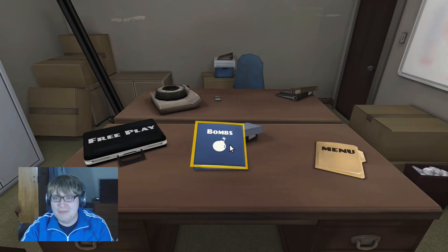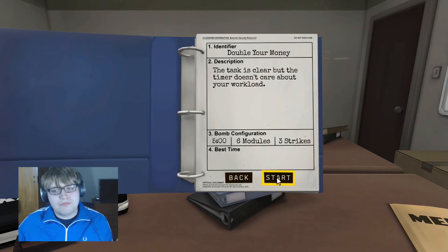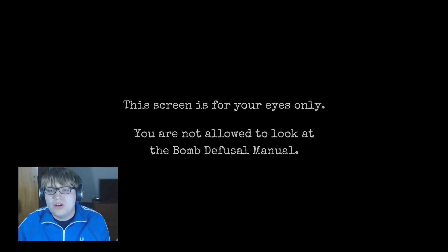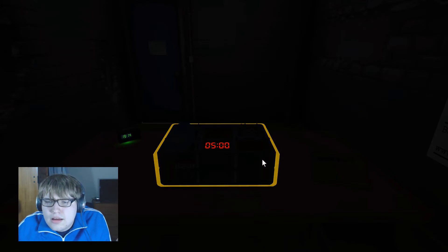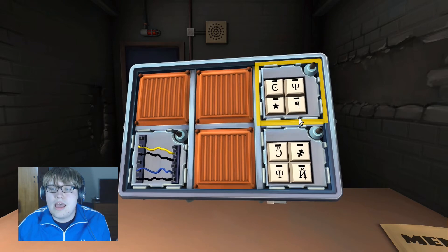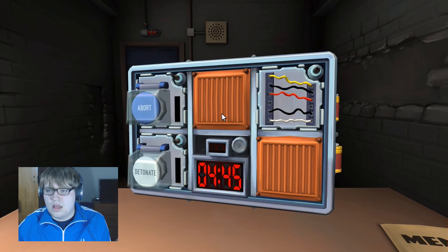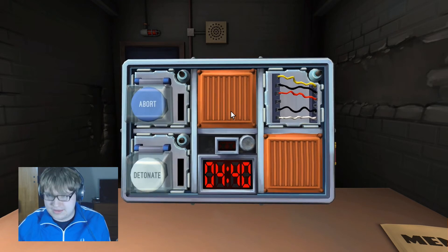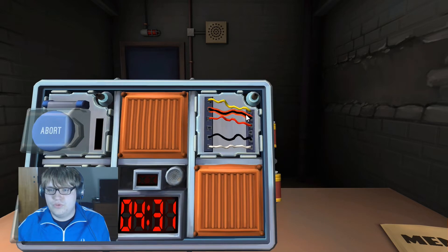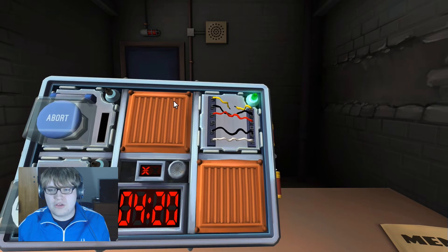Next bomb: 'Double Your Money,' section 2.2. Six modules, three strikes, five minutes. Five wires — is the last wire black? No. Is there exactly one red wire? Yes. More than one yellow? No. Any black wires? Yes. Cut the first wire. Going down fast — accidentally made a mistake, got a strike.